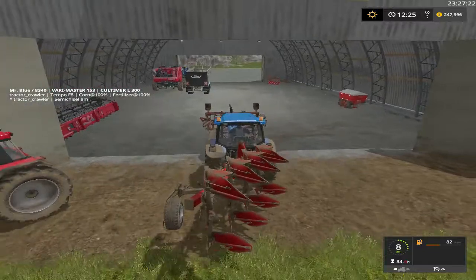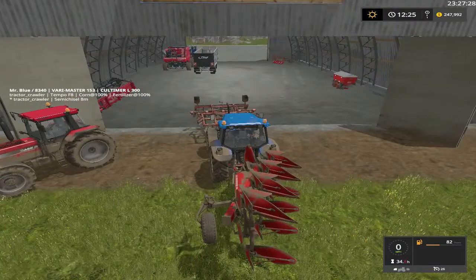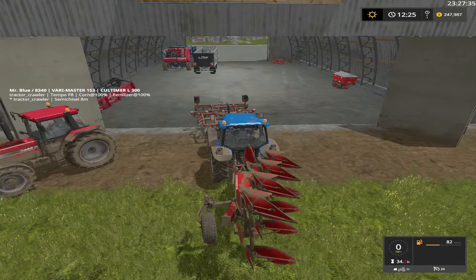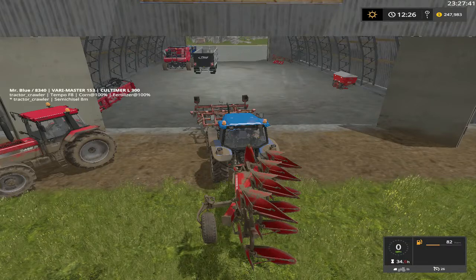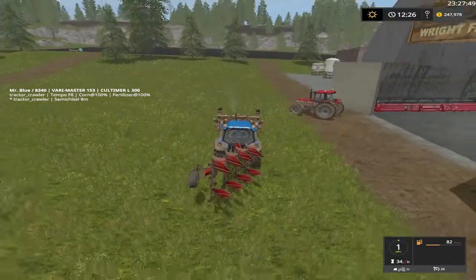So we got a plow, a decent combine with both headers, a semi truck trailer, a plow-fertilizer or fertilizer plow, a cultivator, planters, a combine, and a semi truck. One thing we're missing is an auger wagon. So we sell these three pieces and that will hopefully make up for the auger wagon.